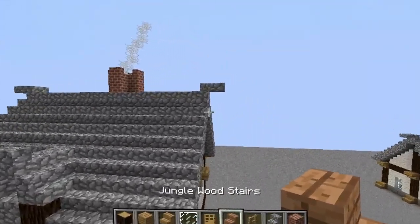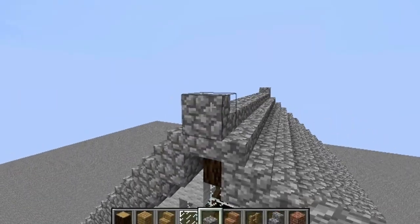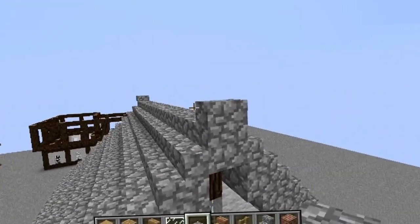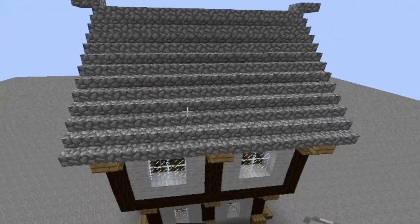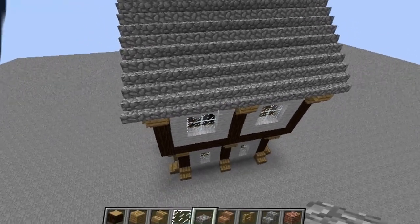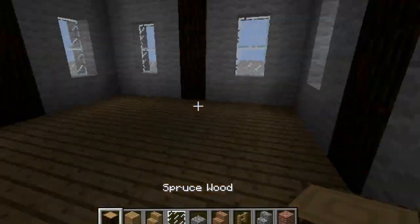Now one thing I forgot to actually do is we need to take some cobblestone slabs and place them on the top half of the stairs that are facing out on the roof. There we go — so now it has these little hinges. When I look at this I just feel like I can pick it up with my hands right now, and I just hit my screen — that probably made an awful noise.